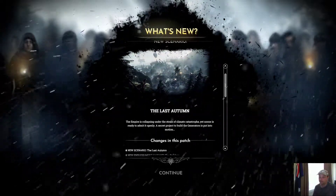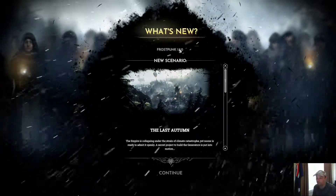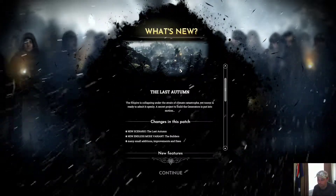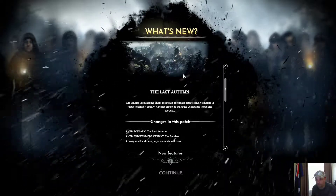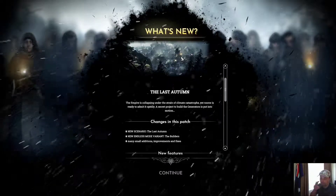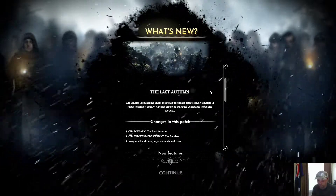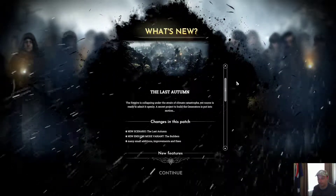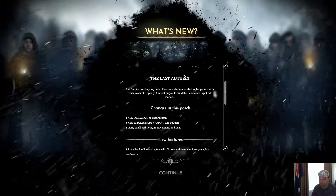This is for Frostpunk version 1.5.0. The new scenario is called The Last Autumn. The empire is collapsing under the strain of climate catastrophe, yet no one is ready to admit it openly, and a secret project to build the generators is put into motion. Changes in this patch include the new scenario, a new endless main variant called The Builders, many small additions, improvements, and fixes.